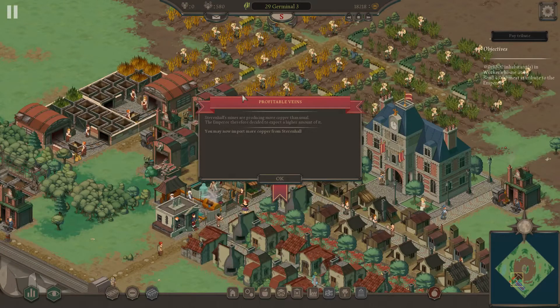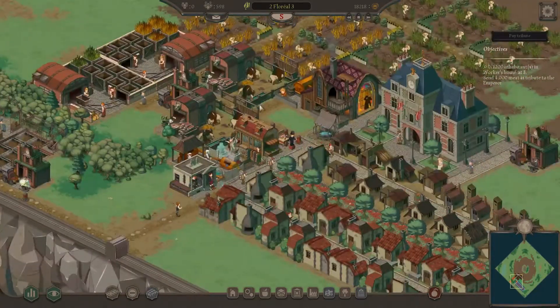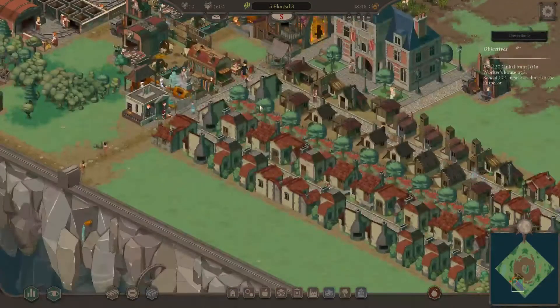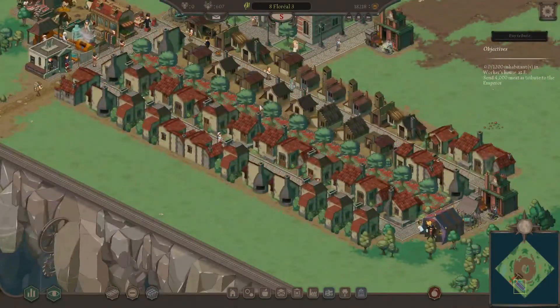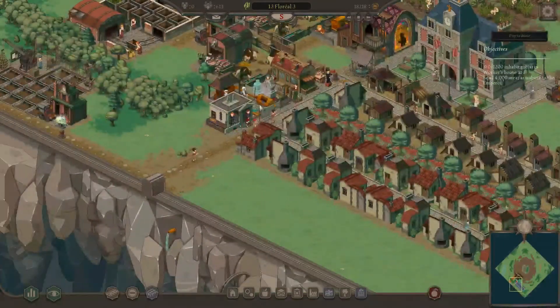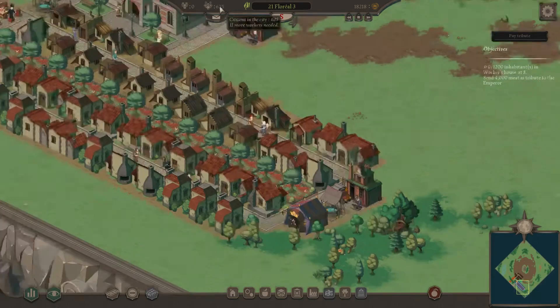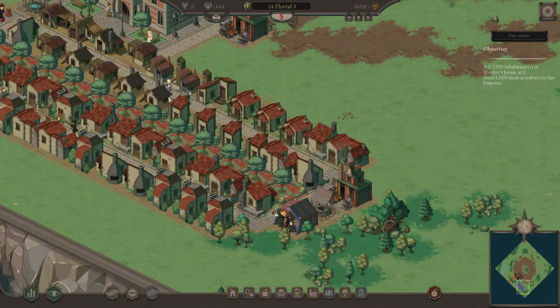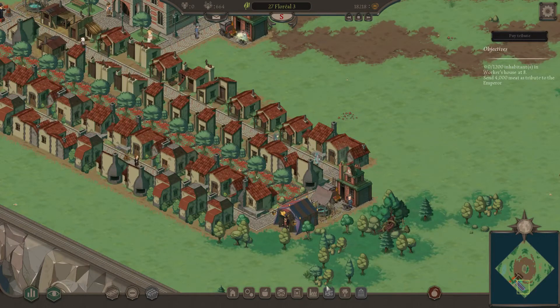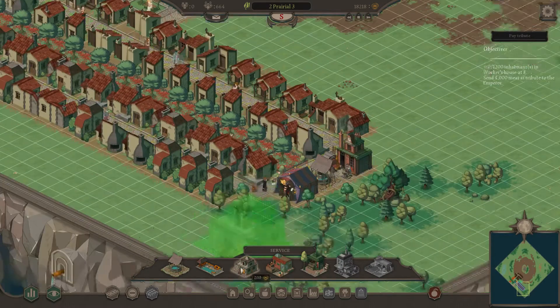These level fours are turning into level fives and they want access to a theater, which is thankfully another thing that doesn't depend on goods. So once I get my workers sorted out I'll get the theater rolling. With these houses going up to higher levels and us repairing them back to their nominal levels, we should have our workforce back to full employment. Starenhall's mines are producing more copper than usual — the emperor means you can now import more copper from Starenhall. That's actually useful later in the mission because I think you need that to get to some of the higher tiers.